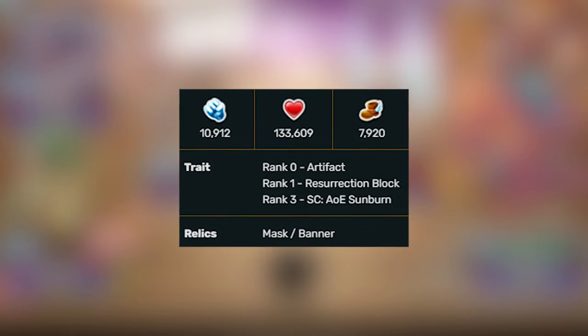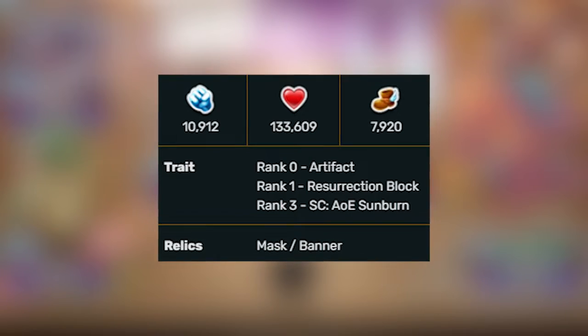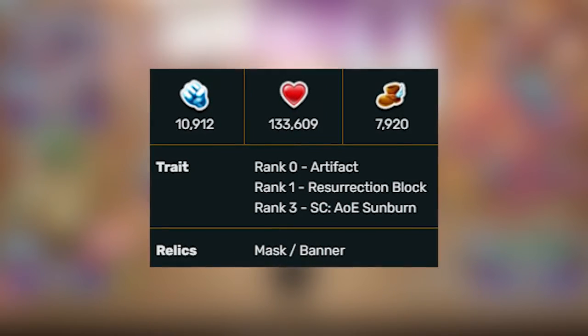Trait at rank 0: Artifact, which is decent. Rank 1: Resurrection Block, which is ok. Rank 3: SC Area Burn. Overall, pretty good trait.